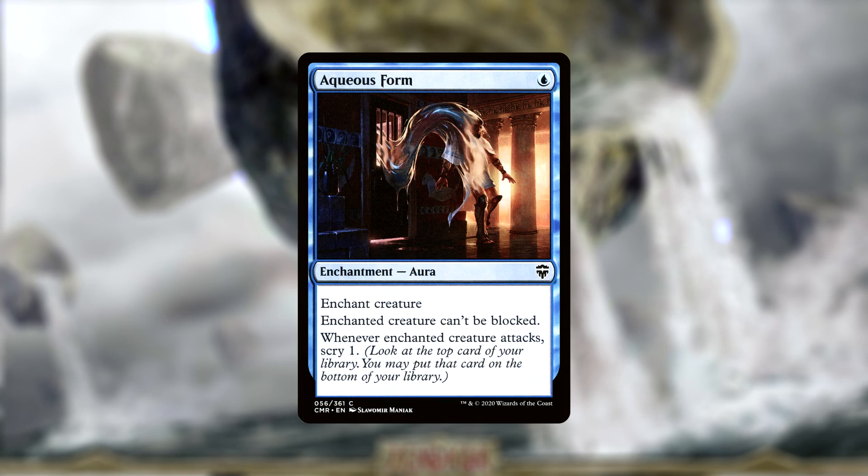Mystic Speculation is another very good example: for a single blue sorcery with a buyback of two, we get to Scry three. So for three mana, we have a continuous source of Scrying three and digging through our deck to find Atemsis or more converted mana costs to help the Atemsis wincon go off. Aqueous Form is a great way of not only letting Atemsis get through by making it so the enchanted creature can't be blocked, but whenever the enchanted creature attacks, we get to Scry one. So if we have enough cards in our hand to eliminate an opponent, we can make sure that what we're drawing into can help us deal with the rest of our opponents.